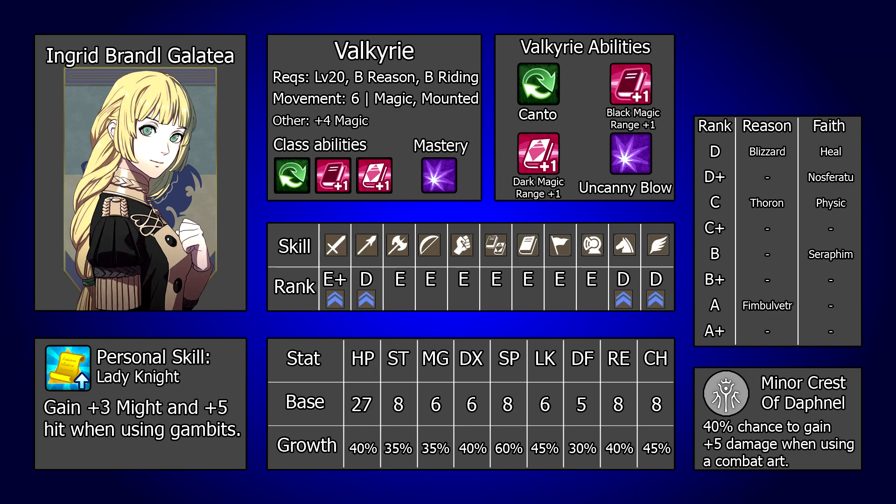Whatever you choose to go with — whether it be a player phase flyer, a dodge tank, a sniper, a wrath vantage user, or a spellcaster — she will likely be a unit who takes a fair bit of work, particularly to get off the ground in her own house, but once she is past that point she can be a valuable member of your party and one where the investment really does pay off. Overall I think Ingrid is a really interesting unit — she has a lot of build options and some of these are things which really aren't that common to run in Three Houses. In some ways Ingrid feels like a unit from a past Fire Emblem such as Path of Radiance or Sacred Stones that was put into Three Houses, and tried to be reliant on specialised stats whilst her peers all have powerful combat arts and abilities to thrive from. She's definitely a strange one but I think she can be really fun to play around with.